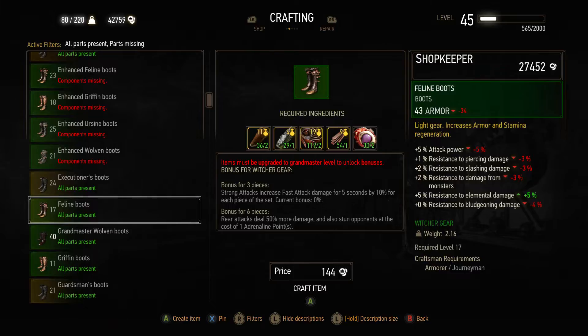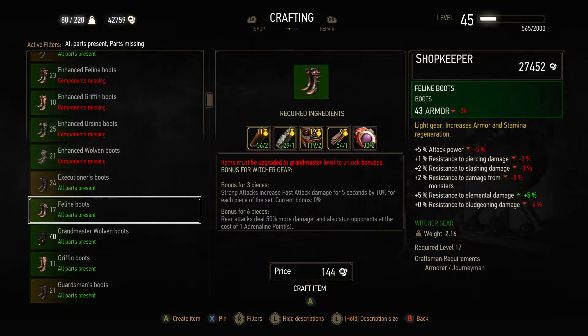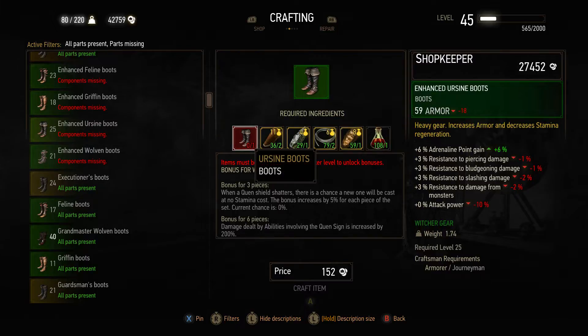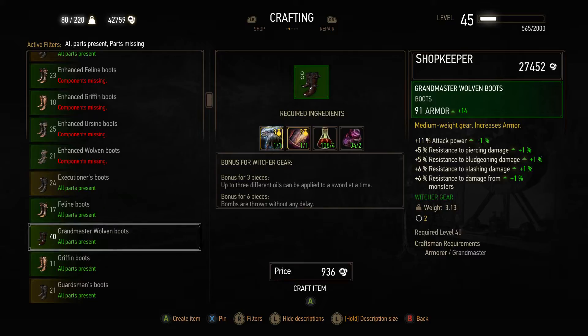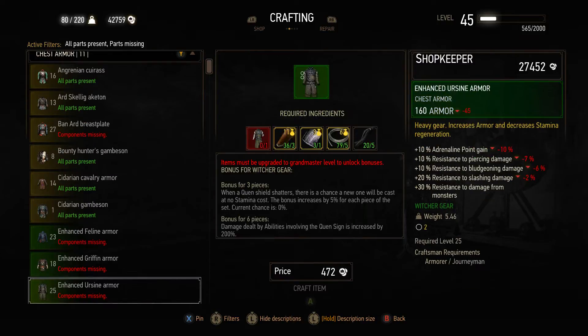Something I just noticed: usually when you upgrade your armor it requires the previous version — you sacrifice that to upgrade it. For example, enhanced Feline needs Ursine boots, and the enhanced Wolven armor needed the normal Wolven boots. But they actually took that requirement out, so I'm going to end up with two sets of Wolven armor, which is crazy.